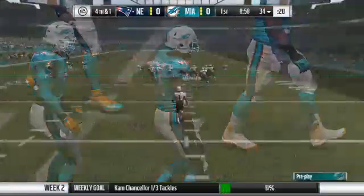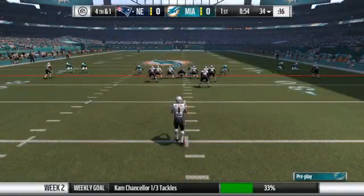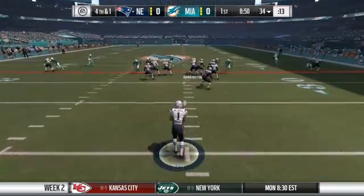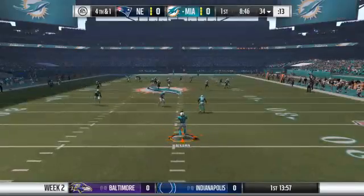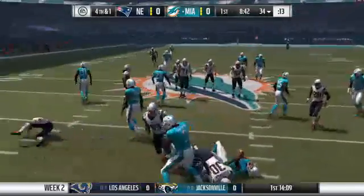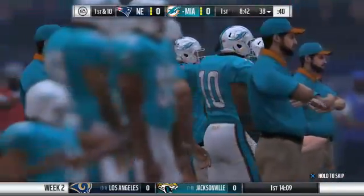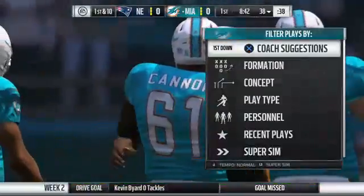That'll bring up fourth down. Here's Pat McAfee to kick it away. Back deep is Travis Benjamin. They didn't get everything they wanted on that completion, but they put themselves in a spot where you've got to at least think about going for it. He wasn't too far from breaking that. Officially give him 15, and it'll be Dolphin football.